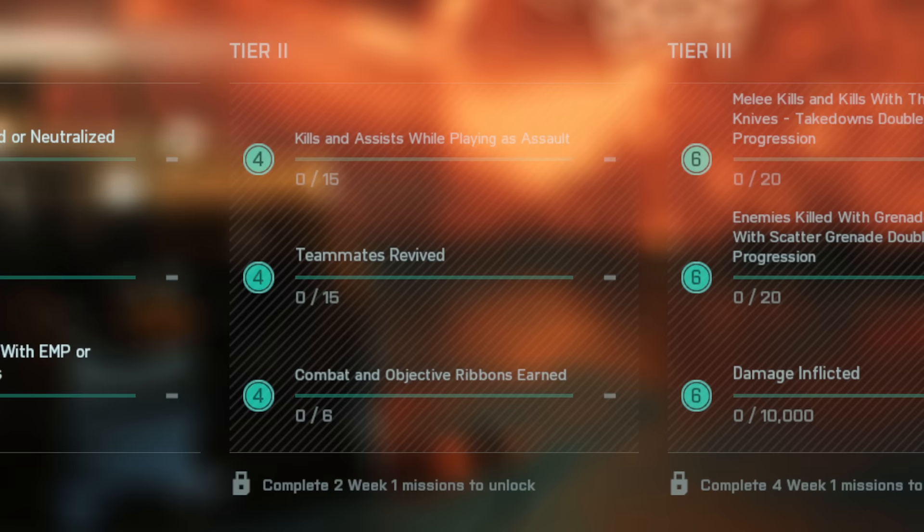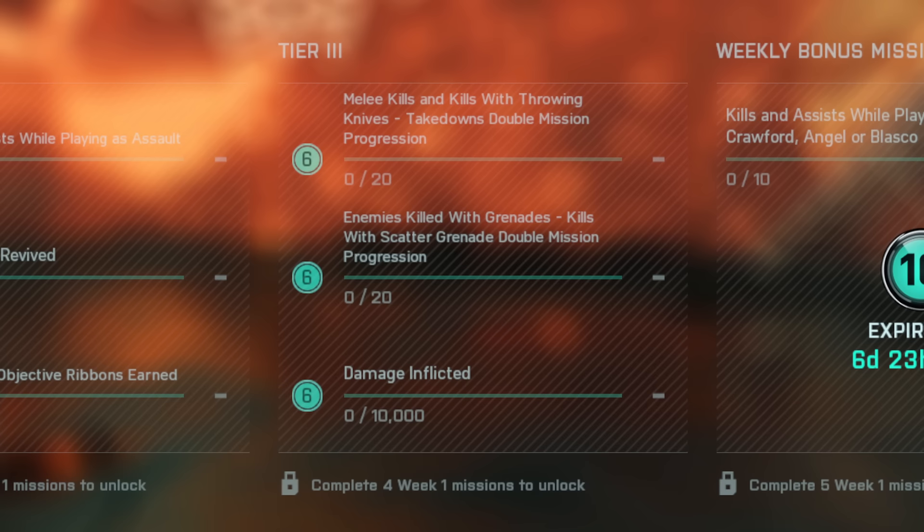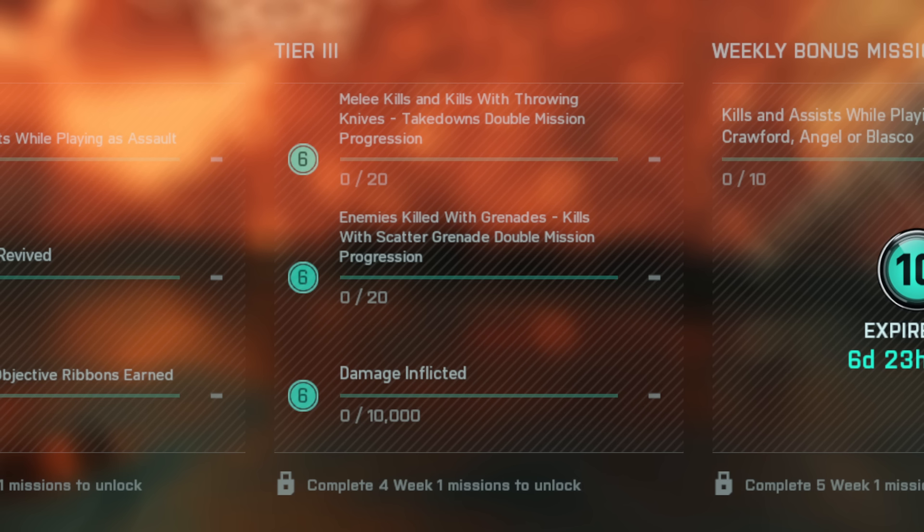The third section wants you to do 20 melee kills or kills with throwing knives, but takedowns double the mission progression so you only need 10. I'd recommend doing this with Dozer and his shield as it's usually the easiest way. Then you need 20 kills with grenades, but kills with Sundance's scatter grenades also double progression. So we'll probably see a lot of Sundances and Dozers this week. The last mission requires you to inflict 10,000 damage, which should be self-explanatory.